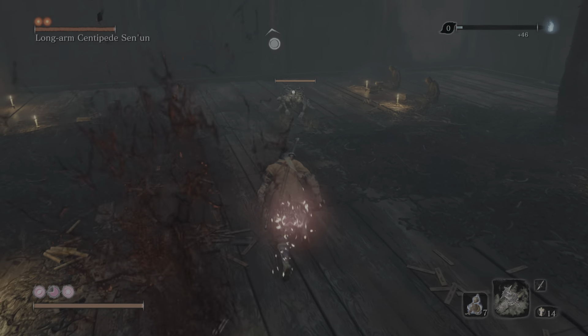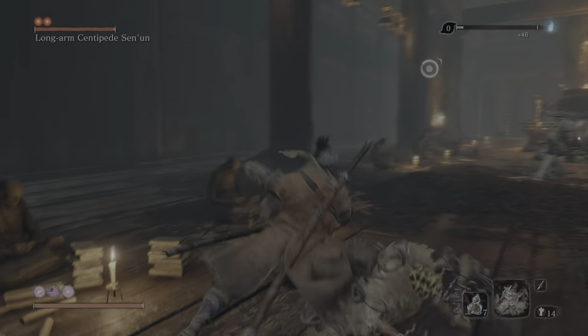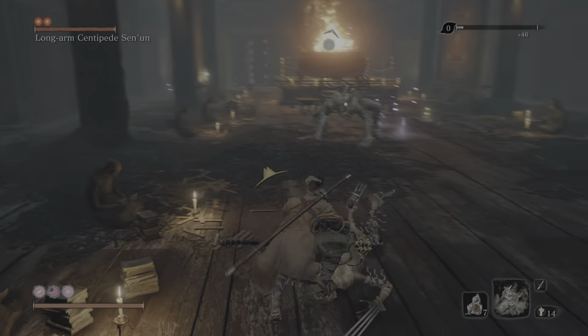Hey guys, Jedi Chronic here with another quick video. We are at the temple grounds and we're going to beat a prayer bead out of the long arm giraffe centipede hiding here. If you didn't know, there's one at the bottom of Gunfort and there's an optional one here in the temple grounds. You have to have beaten the iron knight across the bridge before you can unlock this.